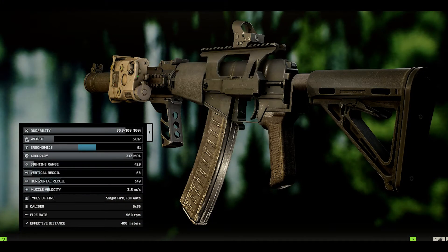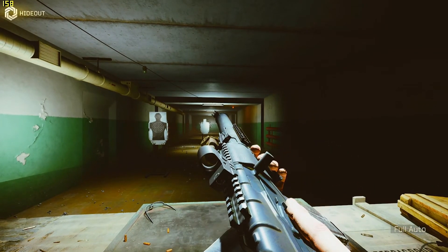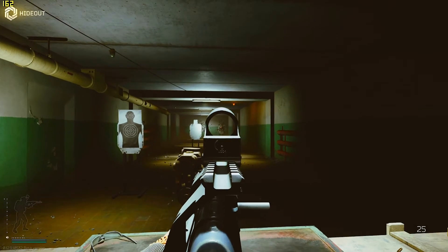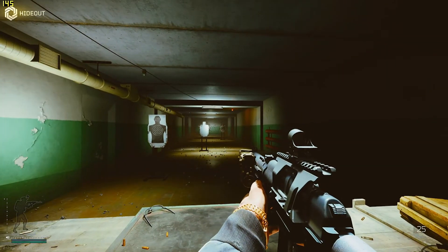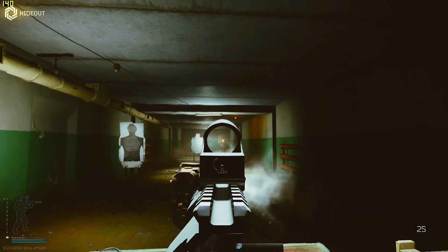So the last version of this that I'm going to show you guys is what I consider the best build for Deval at the moment. It has a pretty good balance of Ergo and recoil, which is kind of perfect for a gun like Deval in these CQC type of fights. You can ADS quickly and the gun's pretty easy to control.